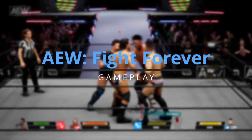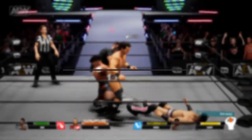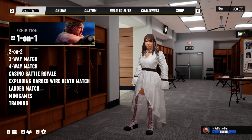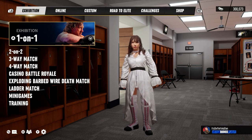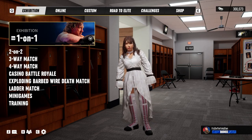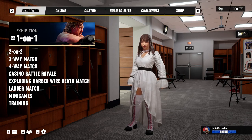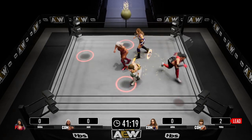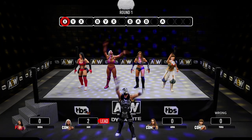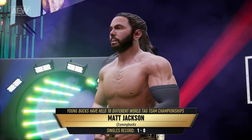On the starting page, we have the main game modes available ranging from classic one-on-one and tag team matches to three and four-way matches. Battle Royale, Exploding Barbed Wire Death Match, and Ladder Match round out the rest of the modes. We also have some mini games, with three featured at the moment with more to come soon, and of course a training mode to get you more acquainted with the game and get your wrestler in tip-top fighting form.